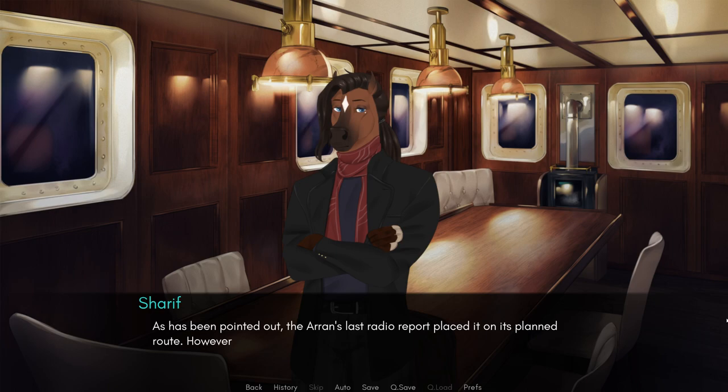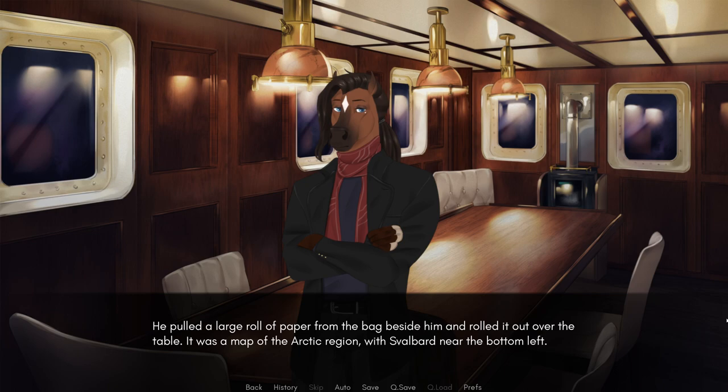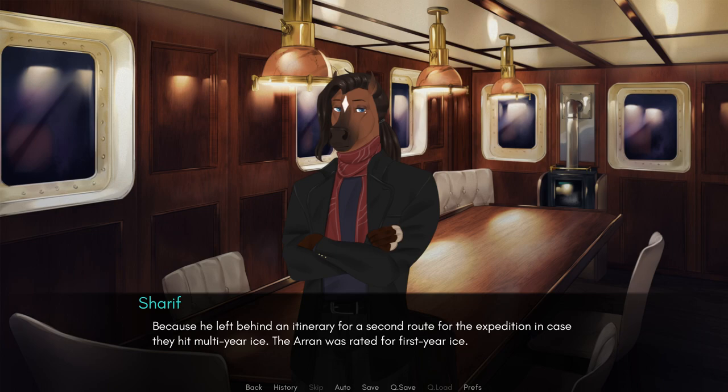A few uncertain looks were exchanged across the table. As has been pointed out, the Iran's last radio report placed it on its planned route. However — he pulled a large roll of paper from the bag beside him and rolled it over the table. It was a map of the Arctic region, with Svalbard near the bottom left. Longyearbyen was marked as a black cross, with a dotted line leaving to the north, arcing toward Greenland. I've seen this so many times before — countless reconstructions, simulations, the path of the Iran's voyage. But there was a second red dotted line and a series of red X marks, with one large blue X. I have good reason to believe that Professor Hagen may have used a different route.